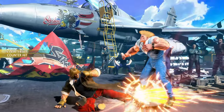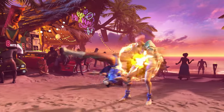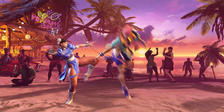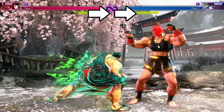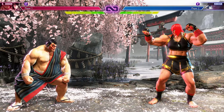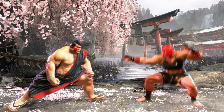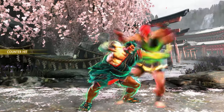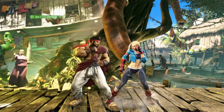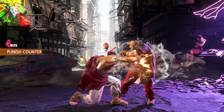Another use of the drive gauge is the ability to perform drive rushes. Drive rush may seem a little advanced, but it's a very powerful and versatile mechanic that can augment your normal attacks, punish certain attacks, and extend your combos. Drive rush may be performed from the drive parry state by double tapping forward when parrying — activating it this way will only cost one drive bar. You may also perform a drive rush after a specific attack, which will cost three drive bars. After a drive rush, your attack has enhanced properties, allowing you to link a wider range of attacks for extended combos, as well as allowing you to perform safer attacks without fear of retaliation.